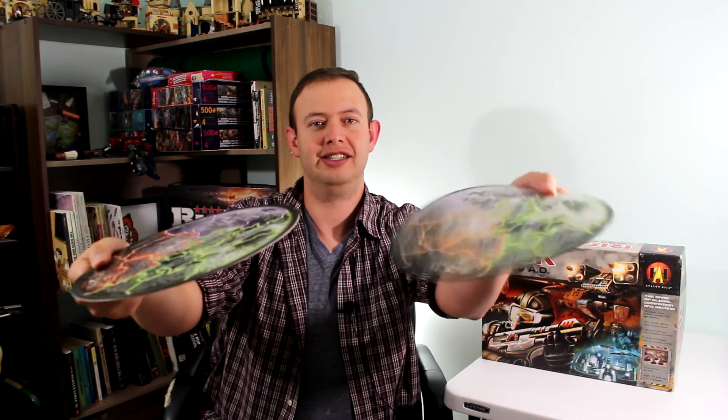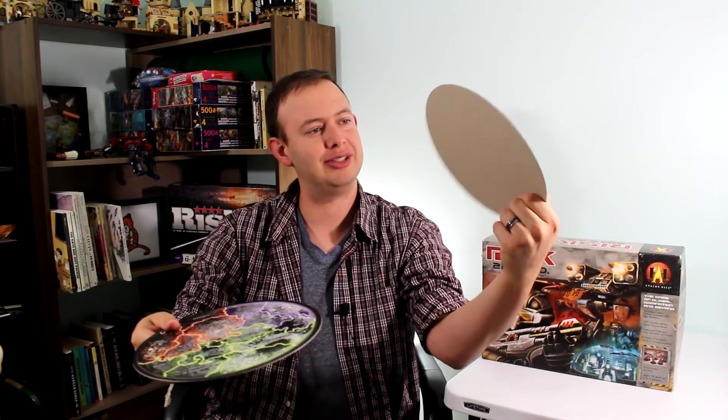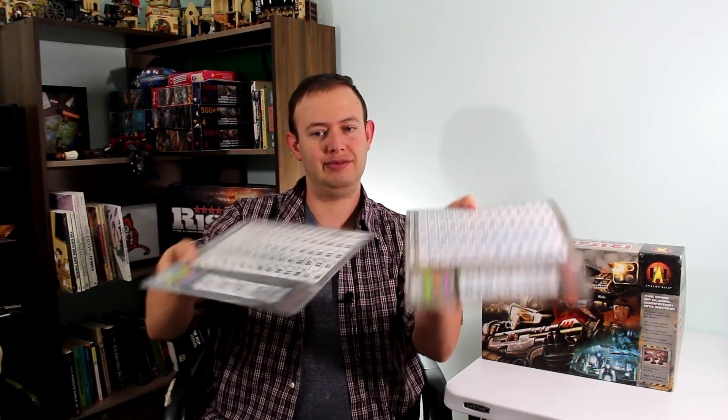The 2007 printing used cheaper poster board on the moon and track inserts. The 2001 edition is a lot more solid than the 2007 one. But as long as you're careful with it, it'll do the job just as well. So even though it's over 20 years old, you can still find it online or at resellers.